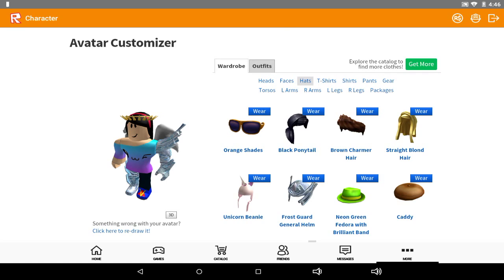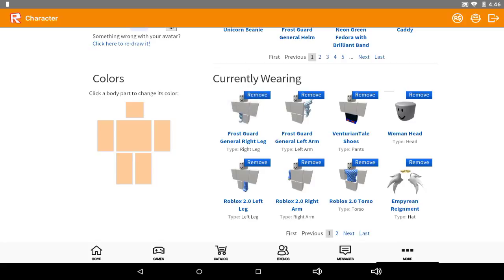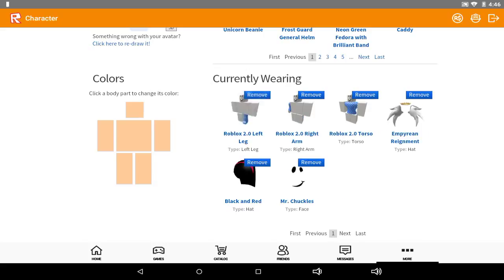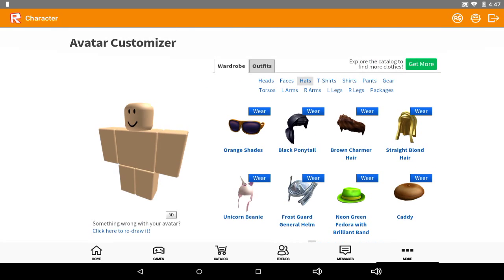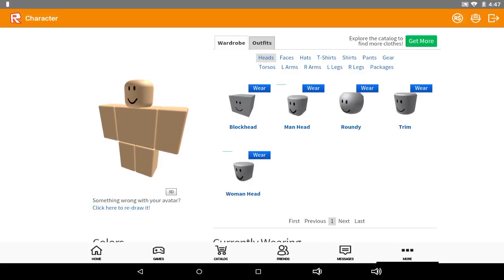So this is how you look like a pro, in my way at least — the boy version of course. If you're a boy or a man, you need the man head. Or you could have a blockhead, but the man head is the way to go for looking like a pro.